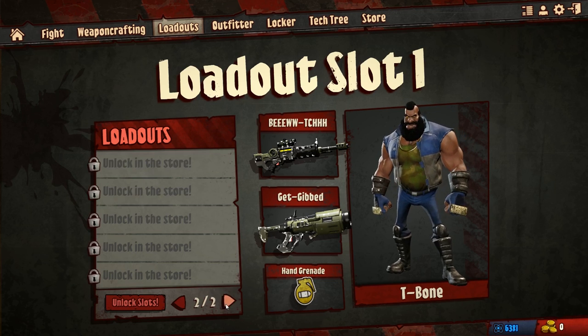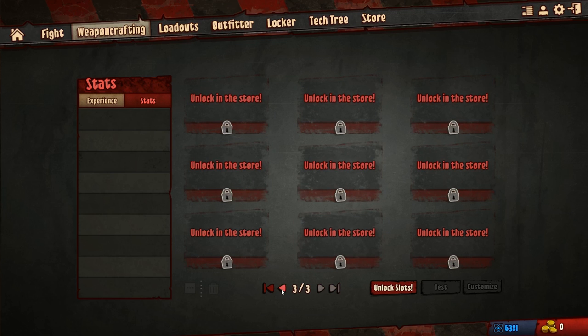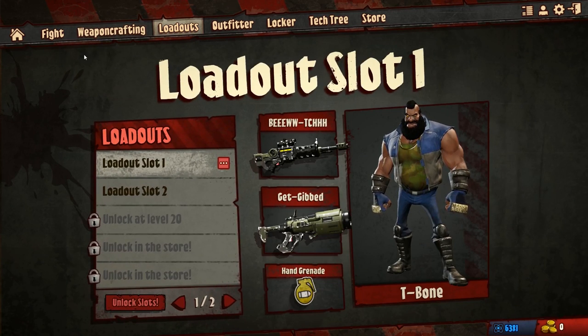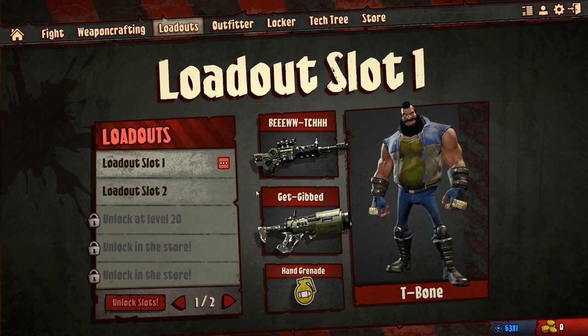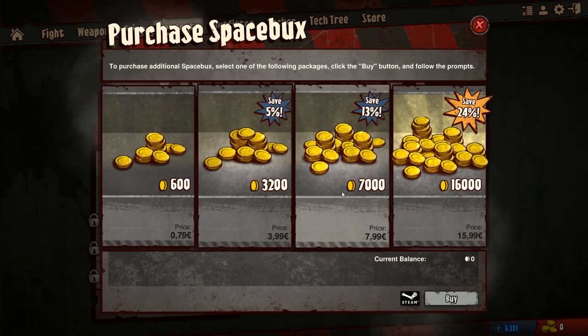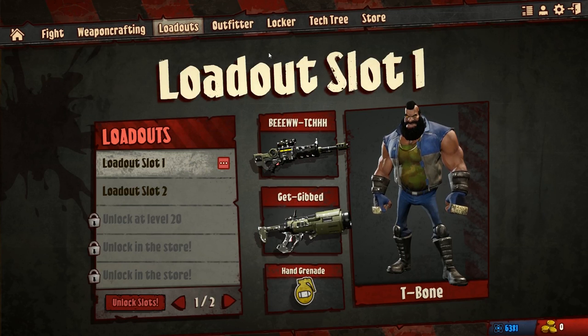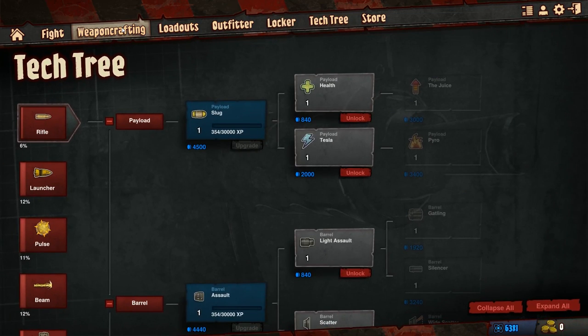There are loadouts and quite a lot of microtransactions. You only get six weapon slots when you reach level 30, and after that you can buy more slots — it's a bit annoying if you don't pay. But as far as I can tell the game isn't really pay-to-win at all; you can buy currency, XP boosts, and a starter pack but you can't really buy a weapon directly.